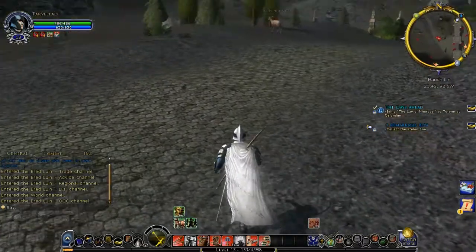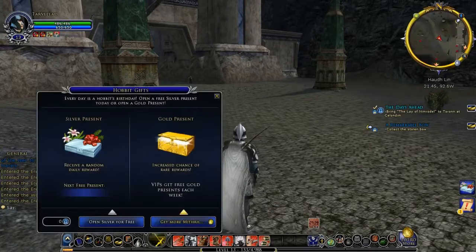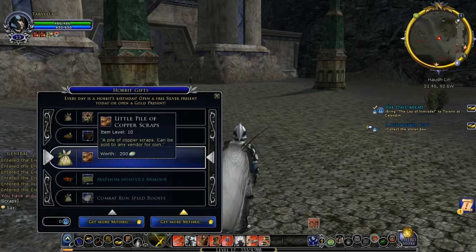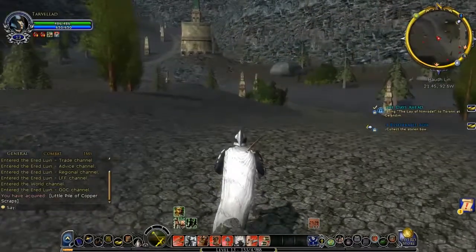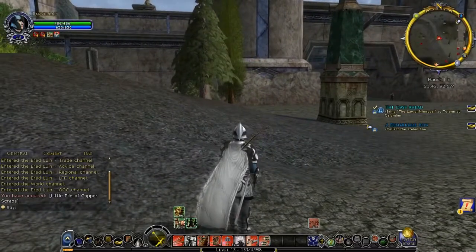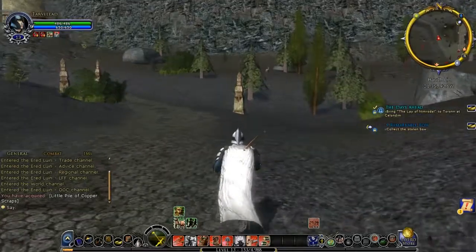Hello everybody and welcome back to some more Lord of the Rings Online. Today we need to have a look at what our Hobbit gift for the day is, which is going to be a little pile of copper coins — that's 200 silver for us, which is great. I also have new mail, which is actually a set of armor I've mailed to myself, and I want to check how far away from a mailbox we generally are.